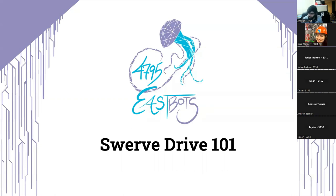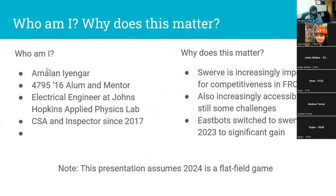My name is Mullen. I am a mentor with team 4795 eSpots. I was a student on the team for a few years from 2013 to 2016, graduated, took a bit of a break, volunteered as a CSA inspector, and I work now at the Johns Hopkins Applied Physics Lab as an electrical engineer in Maryland.